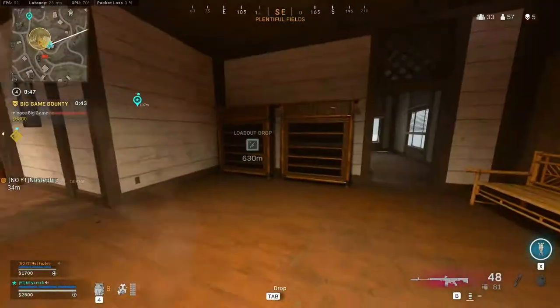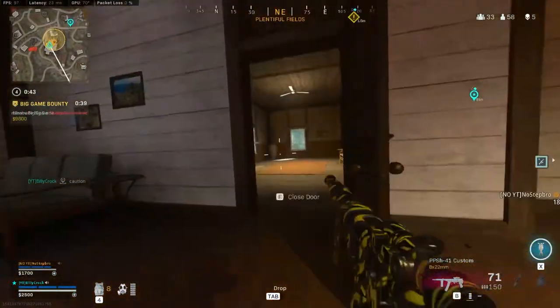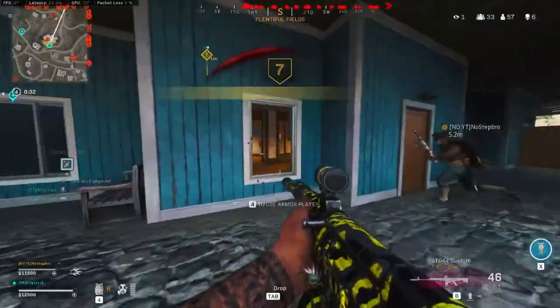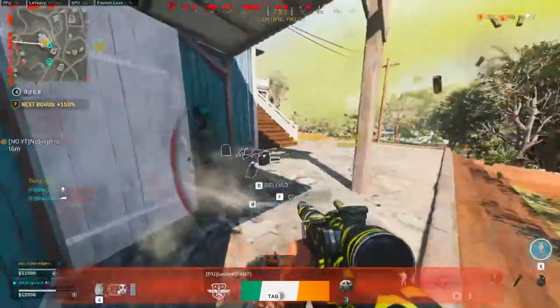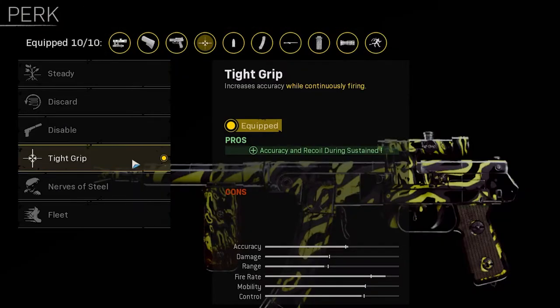A larger magazine is always particularly important for hipfire builds with high rate of fire as it stops you having to reload as often, meaning you can take on multiple enemies at once. For the ammo type take Hollow Point for increased limb damage, which is important on a hipfire build as when you are hipfiring you're not as accurate as ADS, meaning you will hit some enemy limbs from time to time, so this will improve your overall time to kill. For the rear grip take the Fabric Grip for increased sprint to fire speed and hipfire accuracy. For perk 1 take Tight Grip for increased accuracy and recoil control during sustained fire.